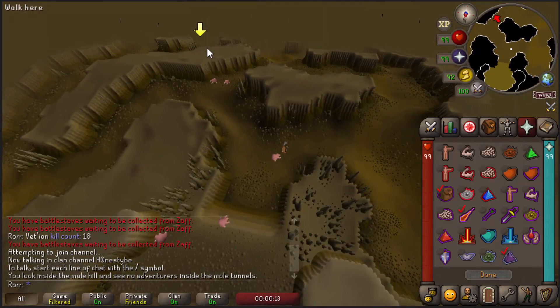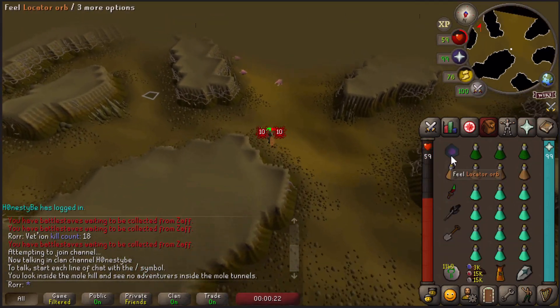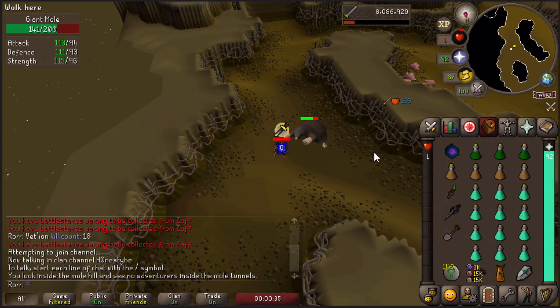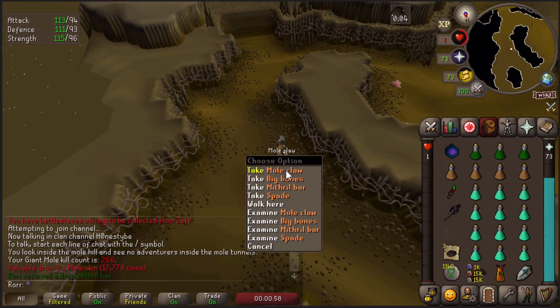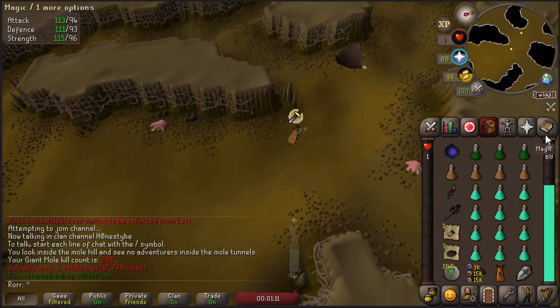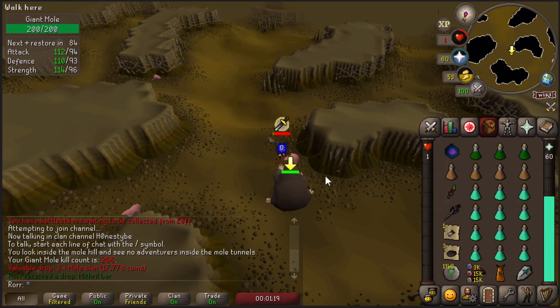Kicking things off with the iconic Dharok's Armour Set, I'm bringing my health down to 1 HP with a locator orb, boosting my stats with a super combat potion, and putting on three prayers: piety, preserve, and protect from melee. I'm also flicking rapid heal once in a while or clicking on the locator orb to maintain that 1 HP, as my potential damage is tied to low HP with this armour set and axe.